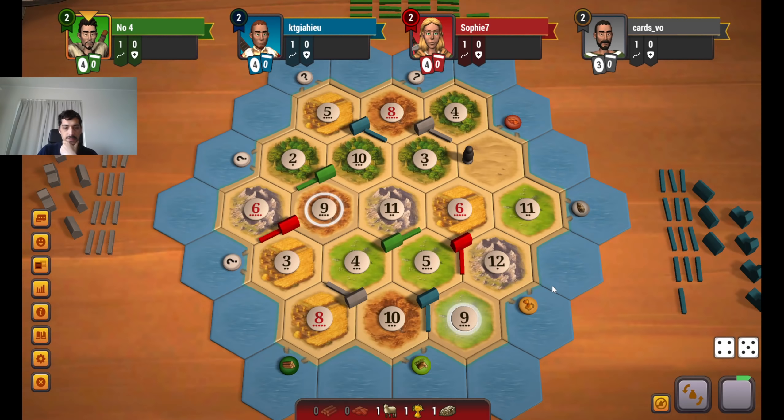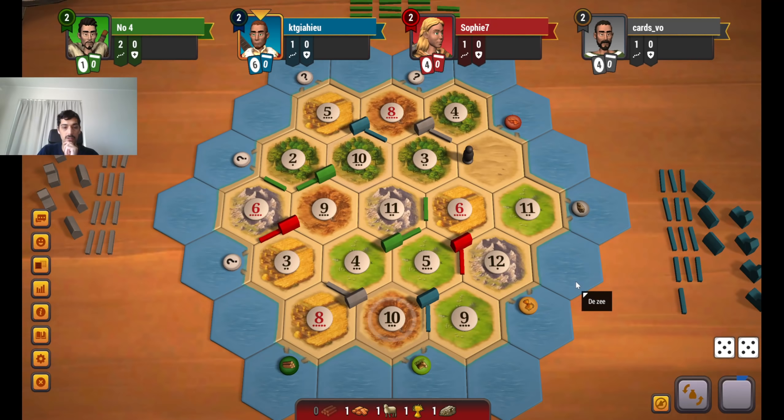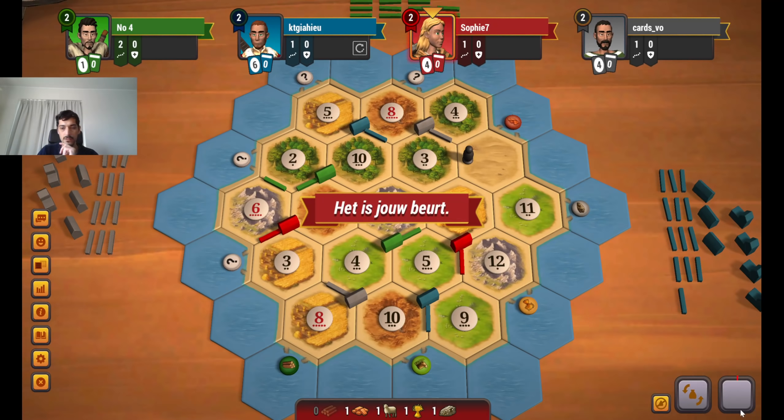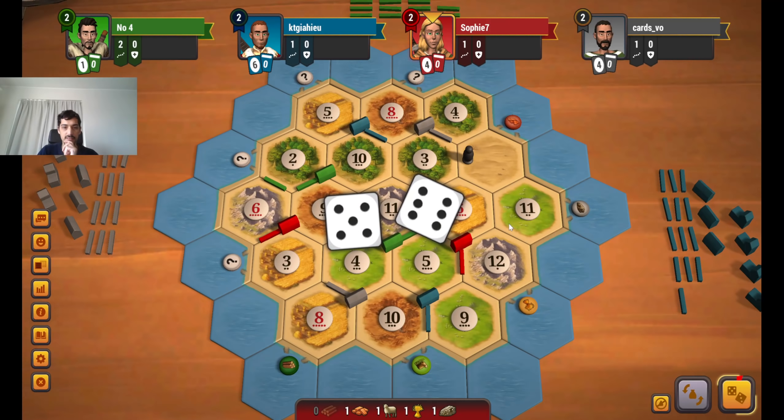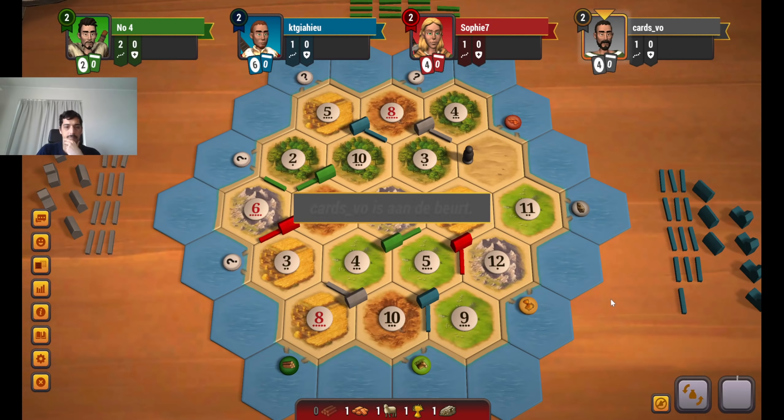We do get an early brick. Grey might be interested in this trade. Getting two roads already — and an early 10 roll, that's amazing for blue. I definitely want to block this 10-wood if possible. I think I first want to hold for a city, so hopefully the 6 will roll. Most of the time it will, but it can sometimes be a little lacking.